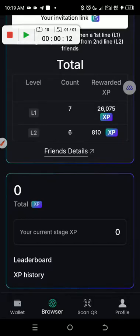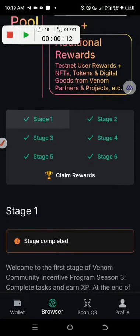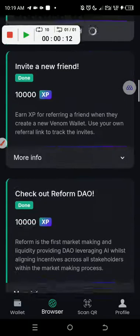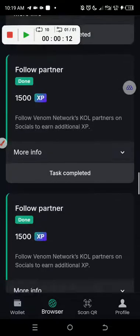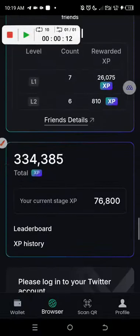As you can see, it's showing zero here, and this was not what it was showing before. Now let's go to stage two. Let's count: one, two, three, four, five, six, seven, eight — we counted eight. And now look at the XP showing here: 334,385.